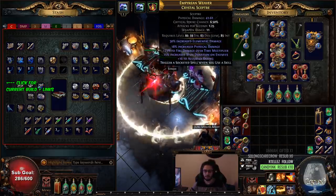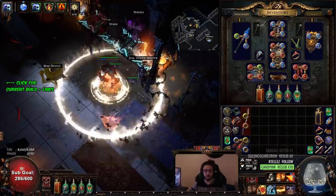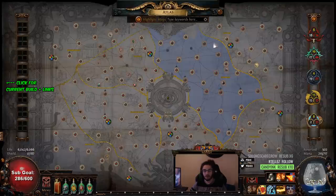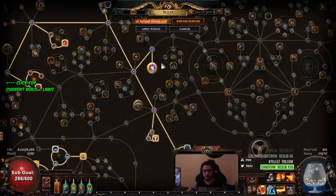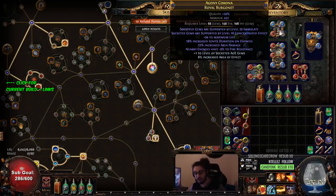We've got a garbage weapon still, but we're using a trigger socket spell gem that automatically casts our Storm Brand anytime we use our skills, and then it has Brand Recall which pulls it back, plus Culling Strike. This takes care of our Elemental Equilibrium and also helps proc Elemental Overload to keep our uptime up. Huge damage upgrade if we can improve the weapon.